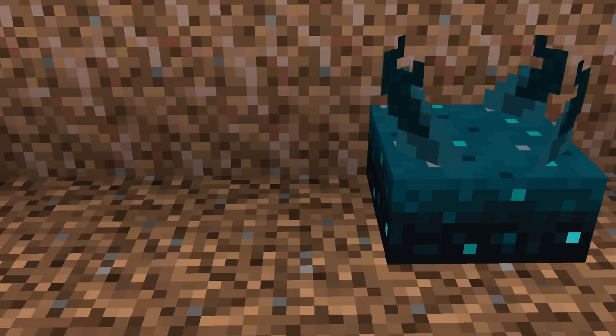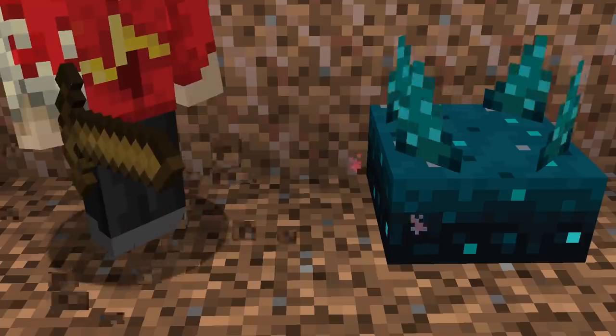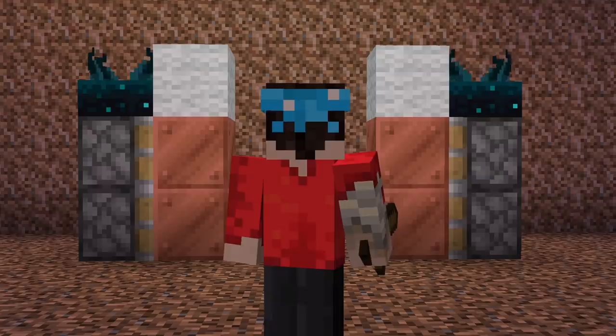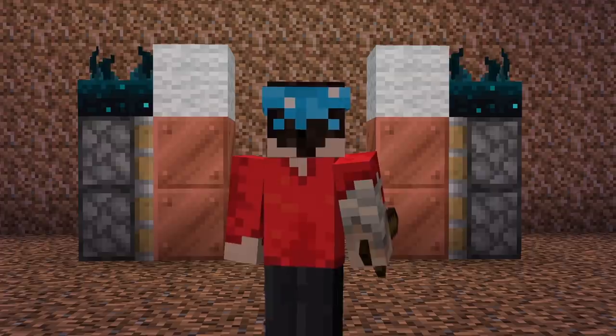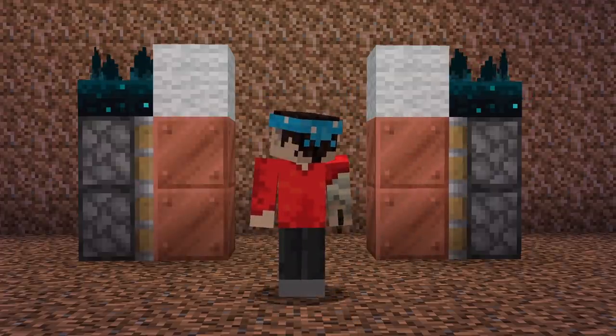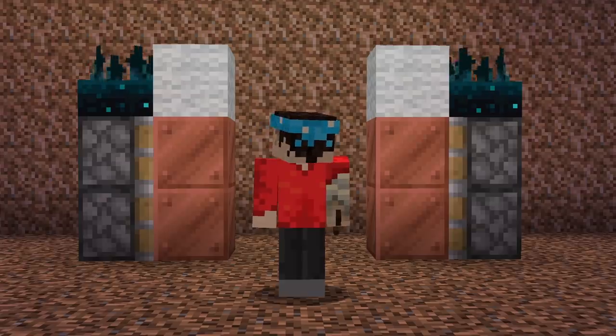The Skulk Sensor is a brand new Minecraft block that is able to detect vibrations in the world. It's a super exciting new redstone component and we're going to see a whole host of new inventions born from it. But the Skulk Sensor isn't just going to create motion-detecting doors — I also think it's going to send big ripples into one of Minecraft's oldest pastimes: mapmaking.